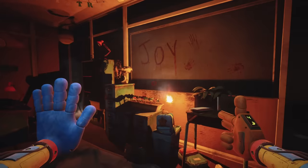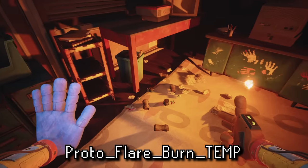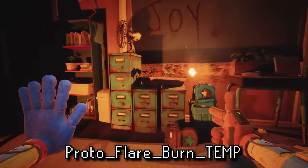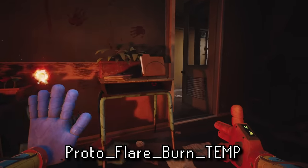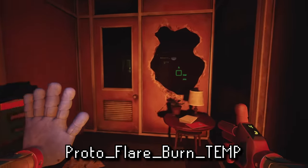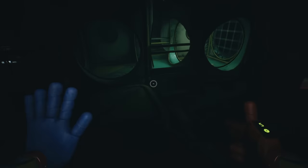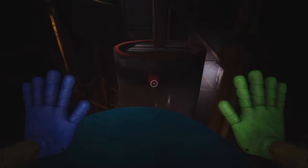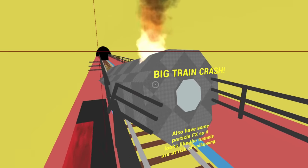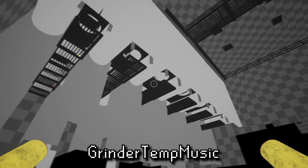Unrelated to that, next are two early sound effects for the flares shot out by the orange hand — one for firing them and one for them burning up. There's also placeholder background music for the intro tunnel segment, which is actually heard in the early version of that map. It honestly sounds pretty unsettling.